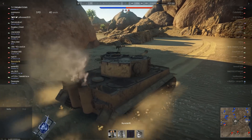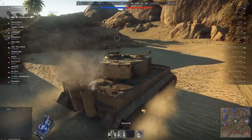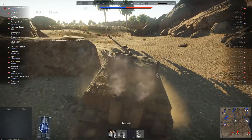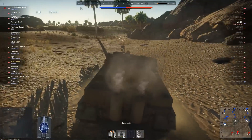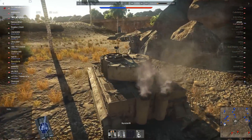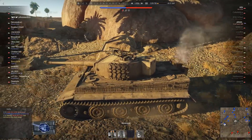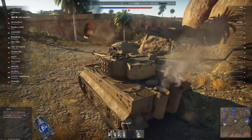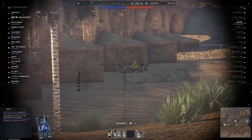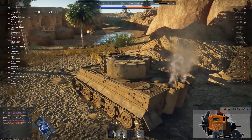He hasn't seen any enemy tanks yet, and more importantly no enemy tanks have seen him yet. But he knows that control point Charlie, just up ahead, was being capped, so there have to be some enemy tanks nearby — right around this corner, just under and around that bridge.